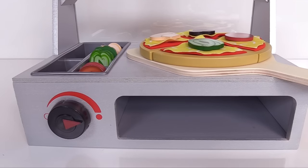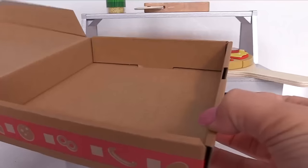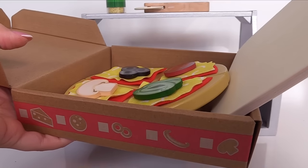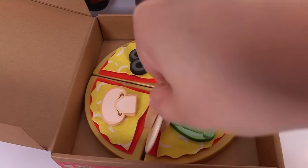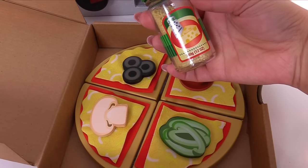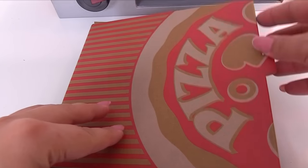Now it's time to box our pizza — it can go inside here for our customer. We'll make a smooth transition and add our pizza to the box. Let's not forget to slice our pizza and add some parmesan cheese. Now our pizza is ready to go!